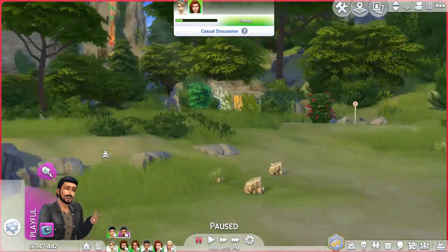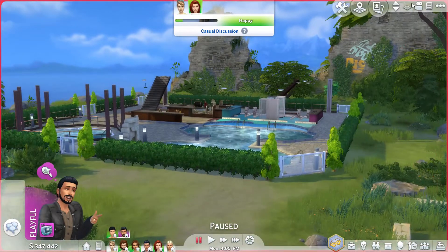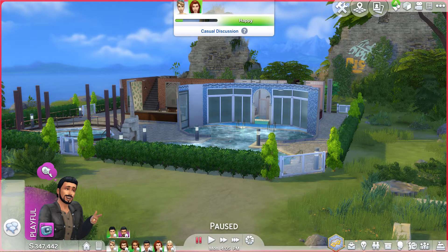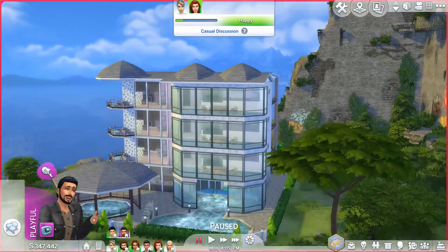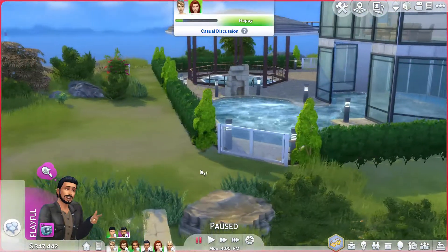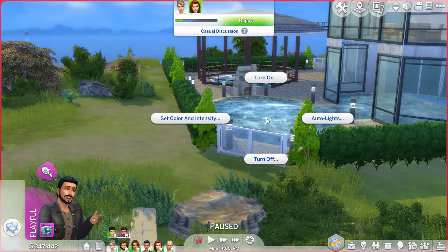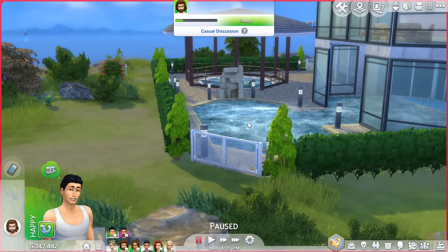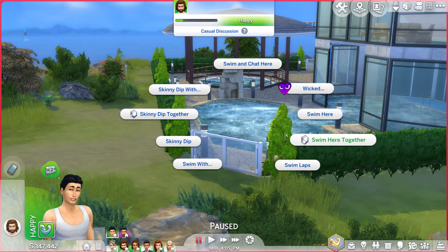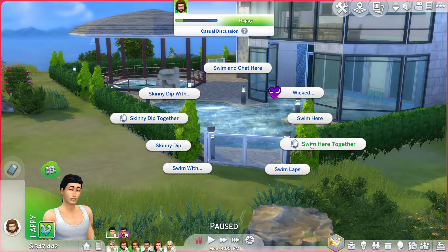I'm going to move them over to a little resort I made. You can see it's just like a little resort on the island bluffs. We're going to have them go ahead and take a swim. Sebastian's going to make the call — let's get Mick and the group to go over and swim. Not skinny dip — let's just have them swim as a group.